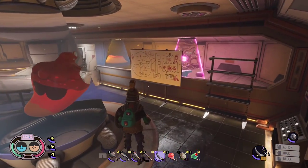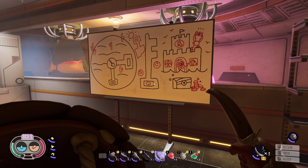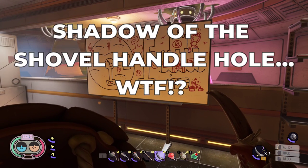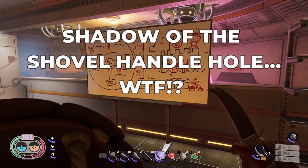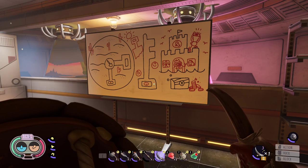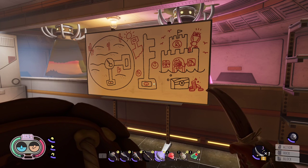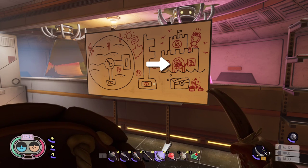Where you will find this whiteboard. The drawing is trying to say: at 3:30pm, dig within the shadow of the shovel handle hole and you will find the key to open the chest.